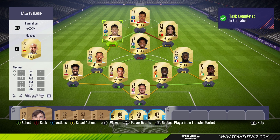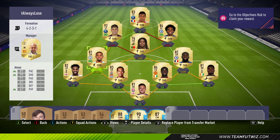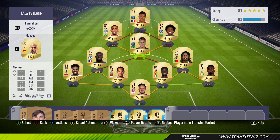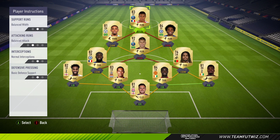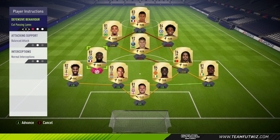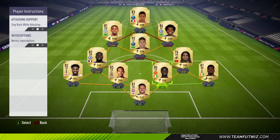I'm going to show you my player instructions before my custom tactics, just because it was requested so much. For chemistry reasons we played certain people out of position at the startup screen, but as soon as the game starts we pause and switch players around. So what you can see now is exactly what I played with. I used Mbappe on getting behind and press back line — any fast strikers you should be using this. And I use both CDMs on cut passing lanes and stay back while attacking.